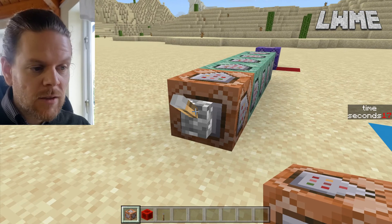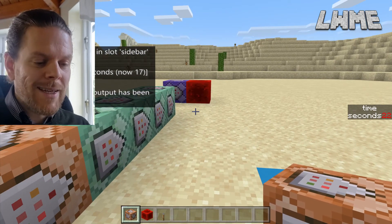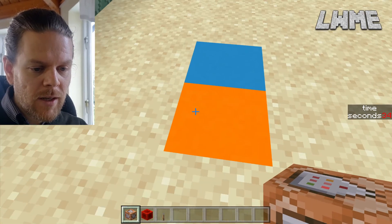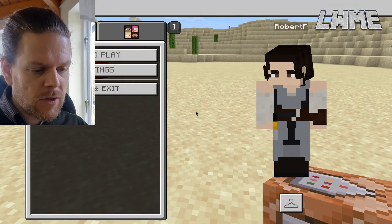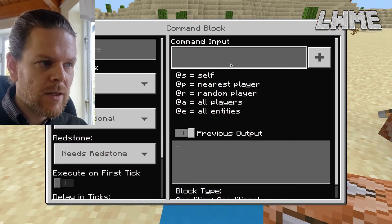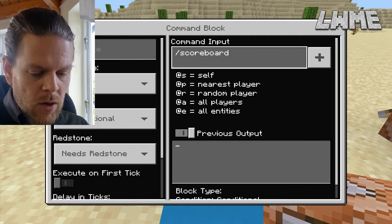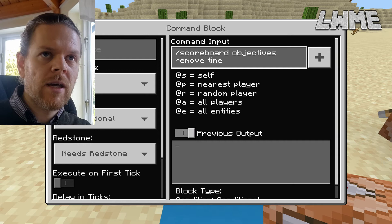If I flick this lever down we should get a block appear there and our seconds should start counting up — there's our block, seconds are going up, and it is not displaying on the left-hand side, which is exactly what we want. Now the final thing we need before moving on is a reset button. We're going to get rid of this block and clear the objectives. We'll put down two command blocks — leave the first as an impulse block and type: forward slash scoreboard objectives remove time. The good thing about this is when you remove the objective it removes the player and the score too.